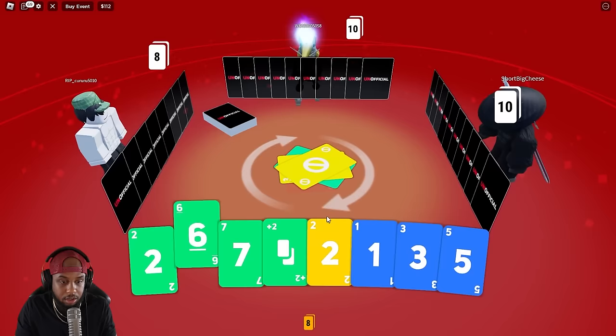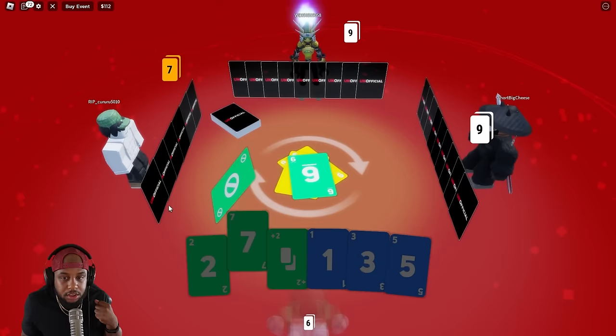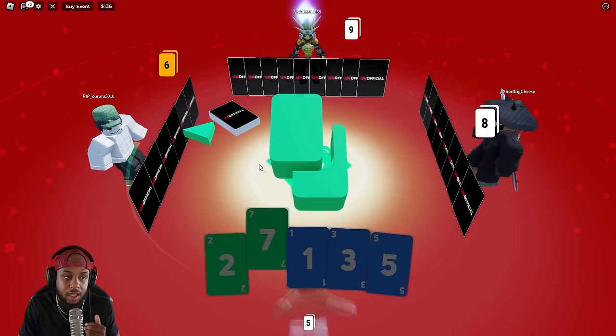Bam bam, there you go. The four. Oh, six. Come on baby, I'm loving this right now. He skipped his turn, so now it's his turn. He put the zero. I'm going to make you draw two. My boy, there you go, take that two.